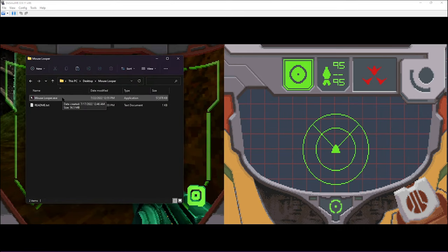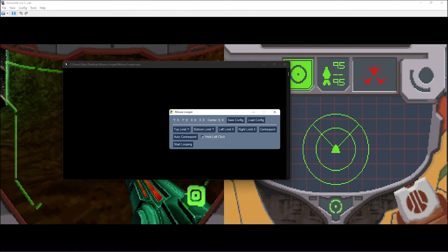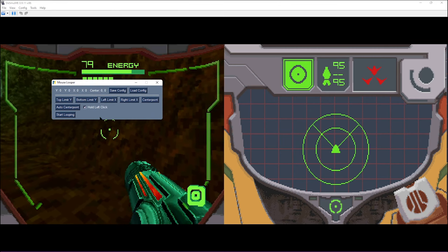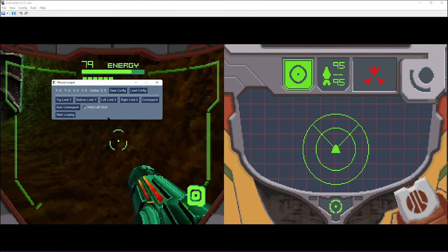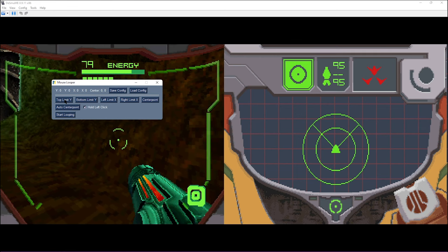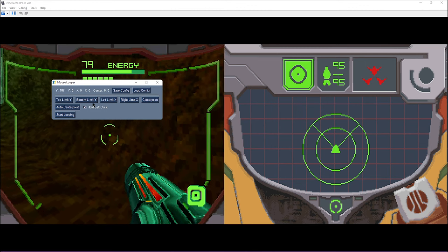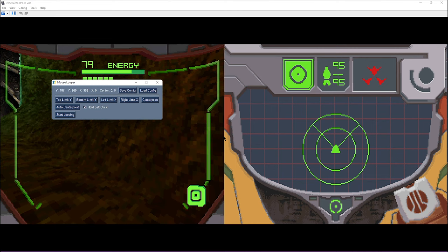When you download the program, it'll be in a folder containing two things: the program itself and a readme. If you double click on the program, a large command prompt-looking window will open up. You can minimize that — it's just for debugging. This cute little window is the program itself. It has a few buttons I'll quickly run through. First, we're going to set the limits of the touchscreen, which tells the program the range for where we want the mouse to move. We set the top limit, move the mouse to where we want it, and hit M to save. Same for the bottom limit, left limit, and right limit.